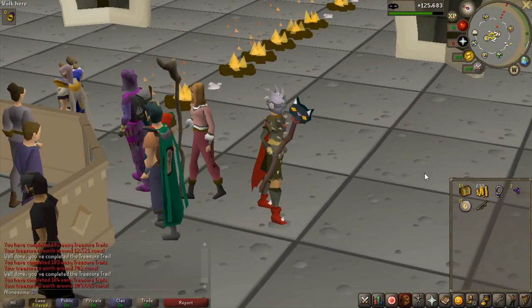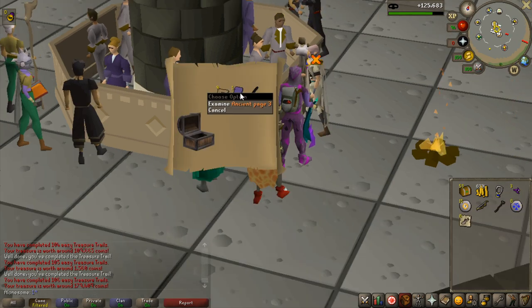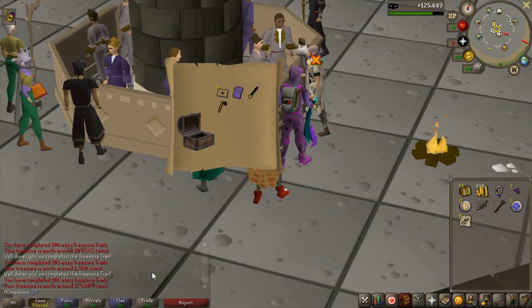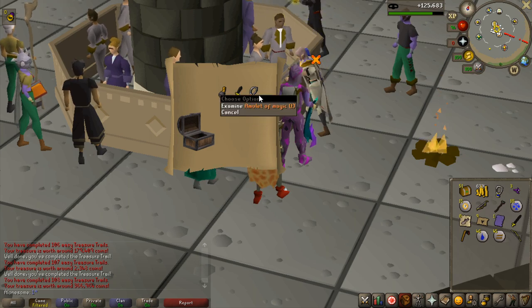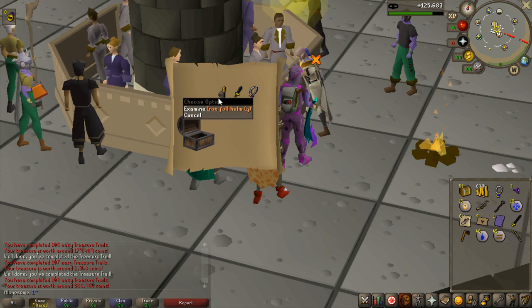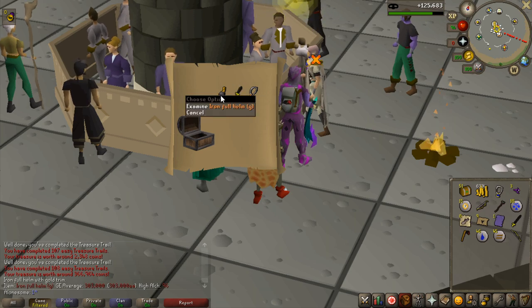Let's equip it — oh that is good looking! Another page: Ancient page 3 for 179k. Two uniques in one worth 366k — second amulet of magic T and iron full helm G. Then the iron full helm G on its own — 300k. What? That is insane.